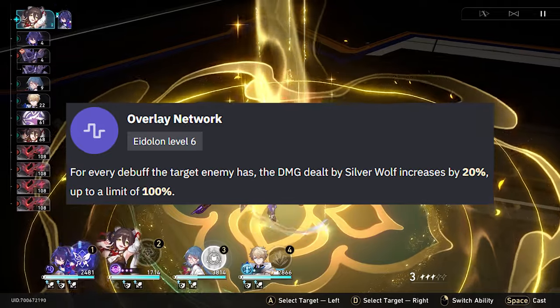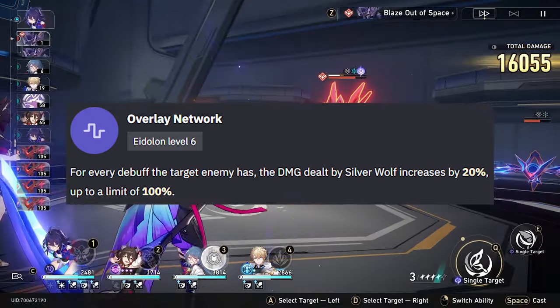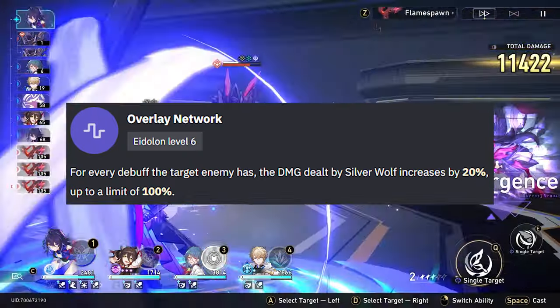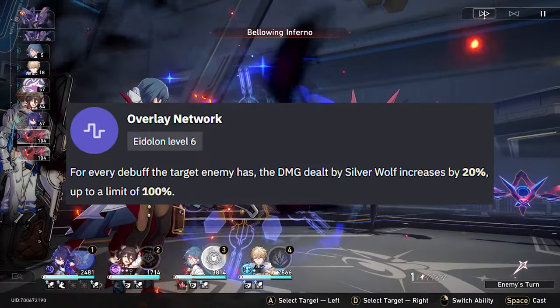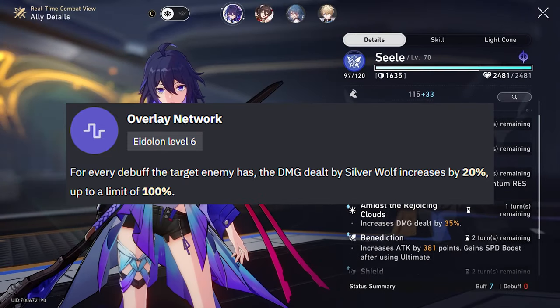Eidolon 6: for every debuff the target enemy has, the damage dealt by Silver Wolf increases by 20%, up to a limit of 100%. She can apply exactly 3 debuffs from her talent, 2 debuffs from her skill — that's 5 already — and another debuff from her ult, so she's always going to be hitting that 100% cap. If you're lucky enough to get an E6 Silver Wolf, your Silver Wolf is now absolutely ridiculous.